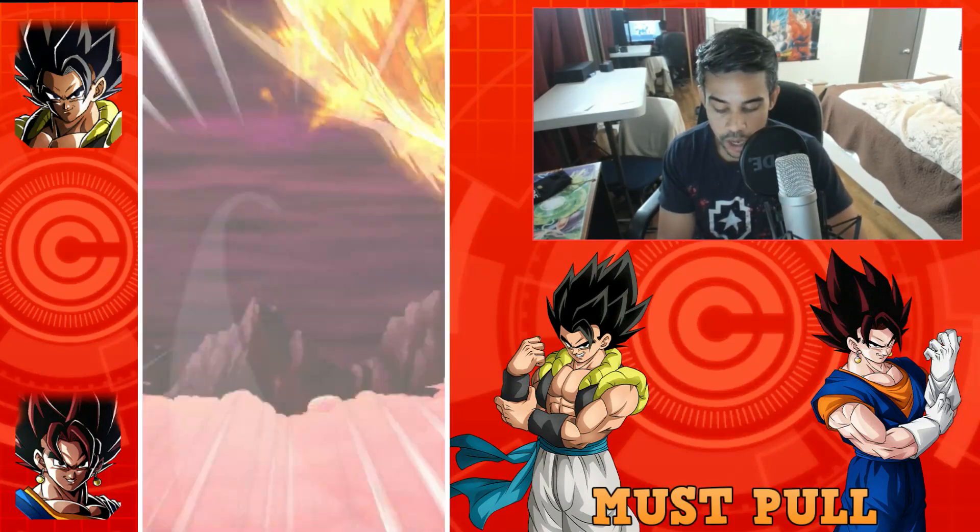Hit it up in the comments — did you pull Vegito, did you pull Gogeta, or do you not even play Dokkan? Let's check him out real quick. LR — I'm waiting for that LR animation. Vegito always showing me some love. I still have a free summon! Patara — let's look at the details. Look, he becomes LR — look at that!